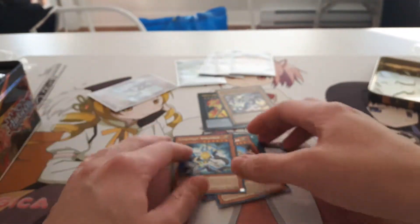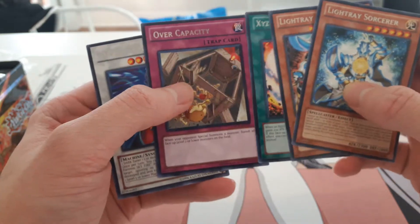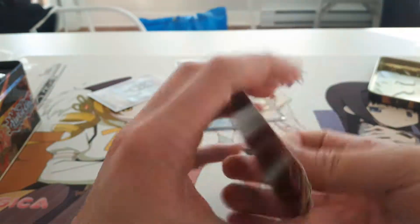So quick recap — for rares we got Light Ray Sorcerer, Light Ray Gear Freak, XYZ Territory, Overcapacity, and Dark Flat Top. And for our foils we got some great pulls overall.